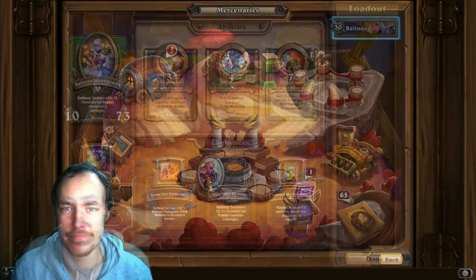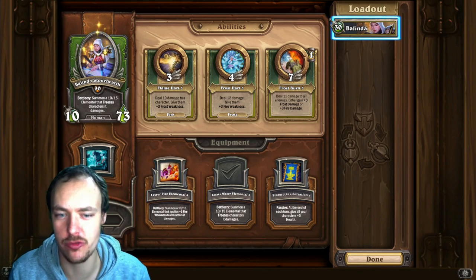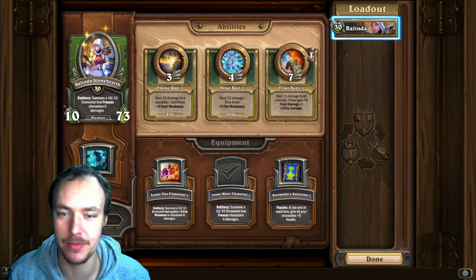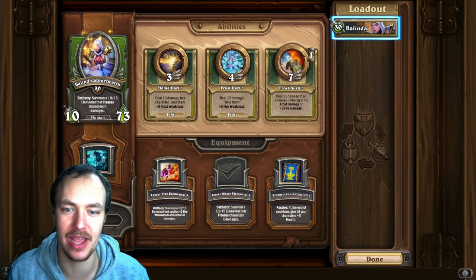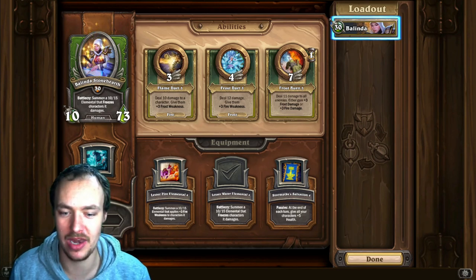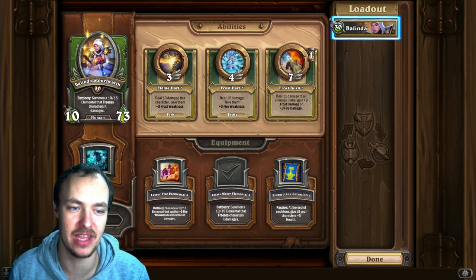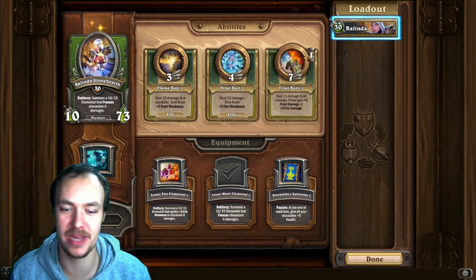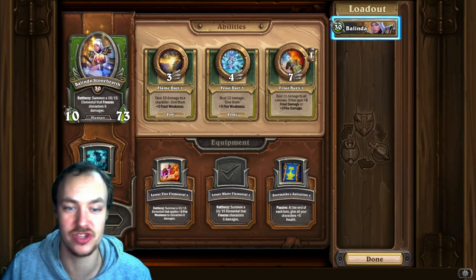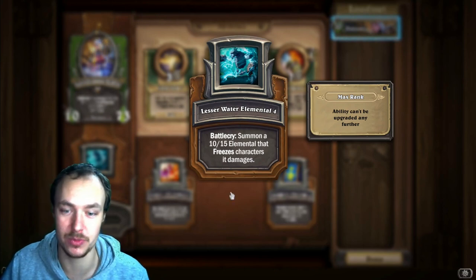First up we have Belinda. Belinda is a very strong mercenary — she has seen tons of play thanks to her frost abilities and she is going to continue to see play with frost. She's a very good mercenary in PvE as well, being able to summon a lesser water elemental to freeze out some of the ads in the PvE lineup. In PvP, the lesser water elemental is the priority equipment — that's the first one you want to be upgrading.